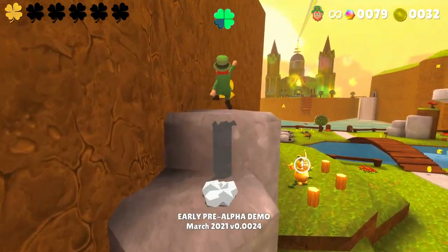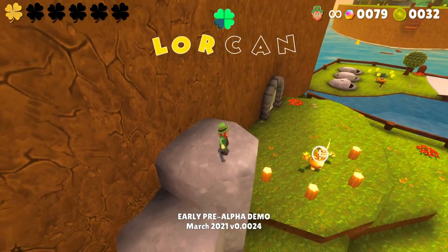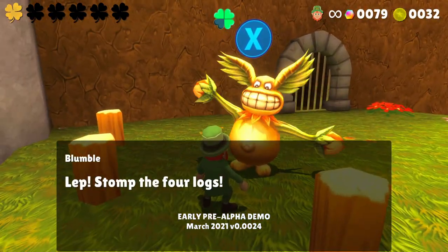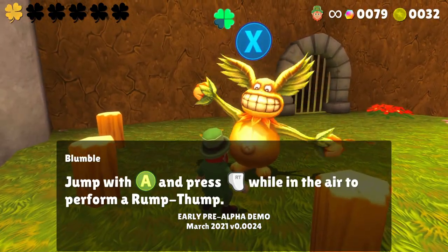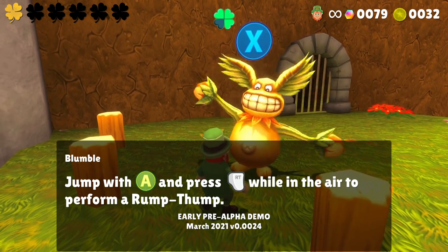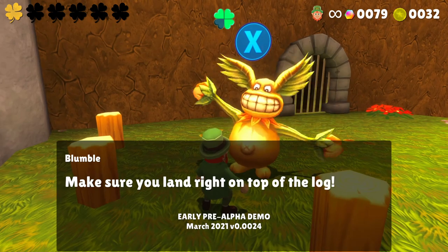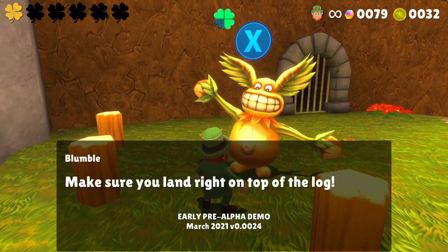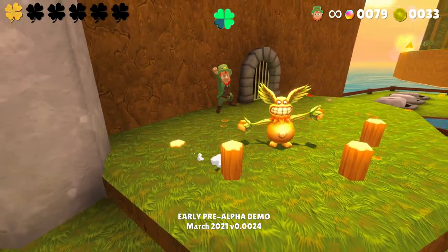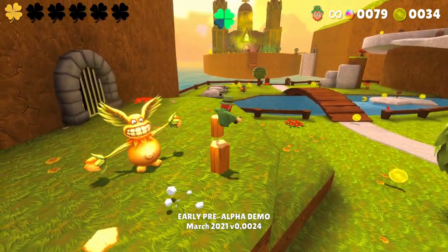That is awesome. There's a little character here - he reminds me of one of the four masks from Rayman 2. Stomp the four logs! Jump with A and press RT while in the air to perform a ramp thump! Make sure you land right on the top of the log!